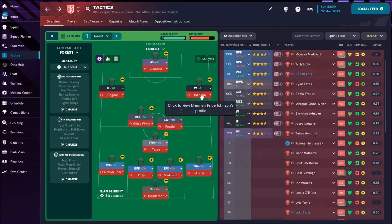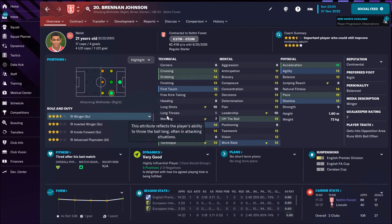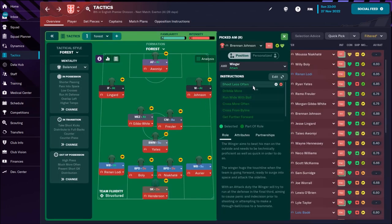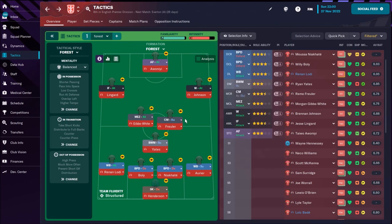The right side is Brennan Johnson — very young, the future of Nottingham Forest. We see superb speed, nice crossing, and not bad dribbling technique, so he's going to play as a winger on attack duty. The only individual instruction is to shoot less often.